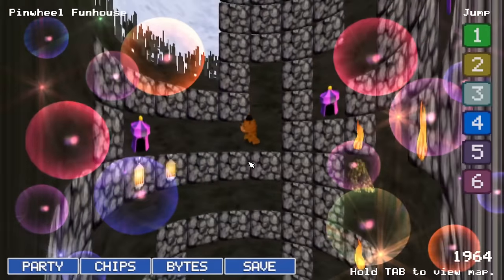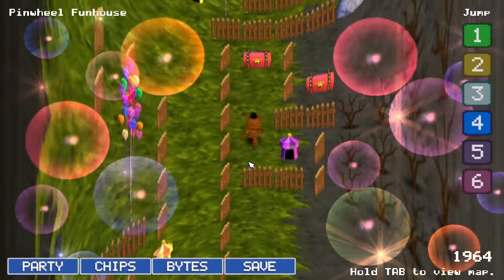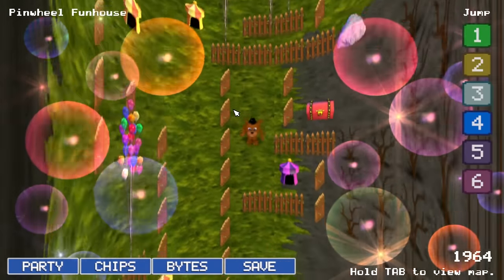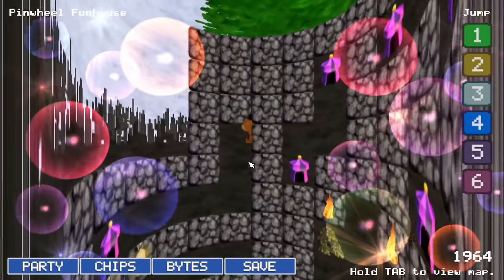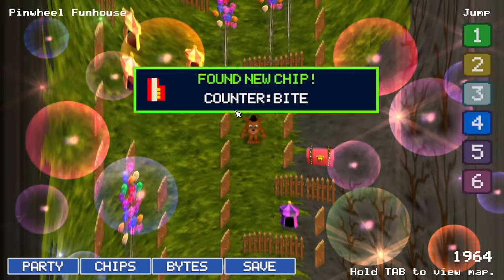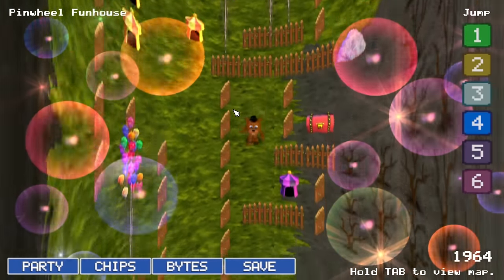Counter Bite is an interesting ability in that every single attack an enemy makes on you, a counter bite attack is used on the enemy. So basically, if you survive long enough, the enemy will just kill themselves. However, as strong as this chip is, I honestly just don't find it to be that useful, and it's not really that fun to use.